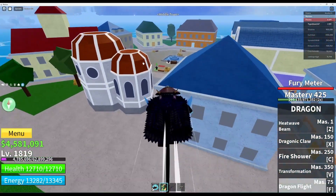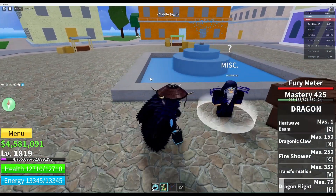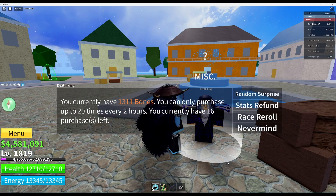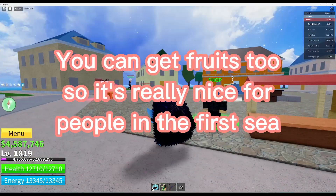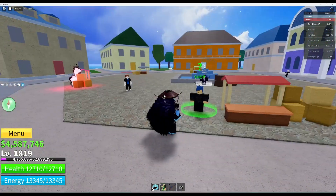The place you spend them is right over here, and also at the café in the second sea if you're wondering. You can gamble or do a stat refund. The gambling could give you something good, but it's usually going to give you garbage. That was a quick, basic explanation of cursed chests — how they work and how to get them.